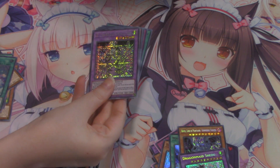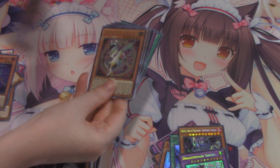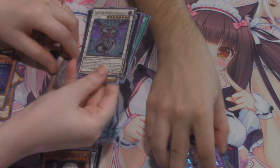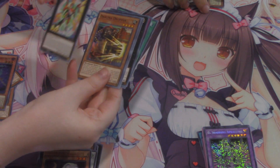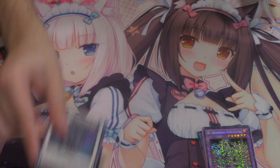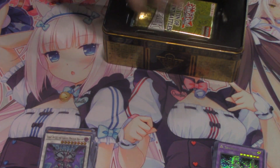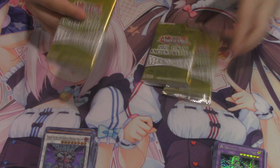El Shaddoll Apkalone as a secret rare looks absolutely gorgeous — very sparkly! And Chaos Ruler the Chaotic Magical Dragon — one of my favorite secret rares of the last year. I actually ended up keeping my secret Shaddoll Squamata because sometimes you like a card too much to sell, even when you know you could make money. That's kind of where I'm at sometimes.